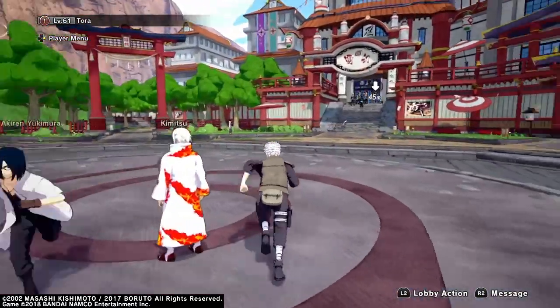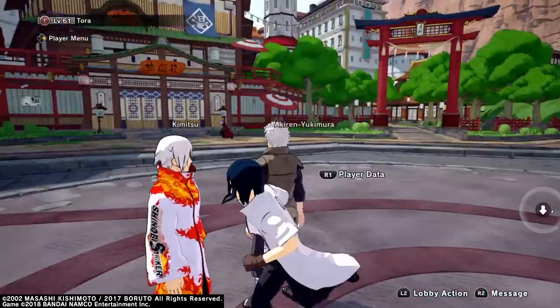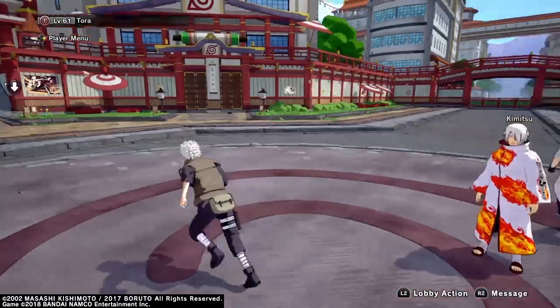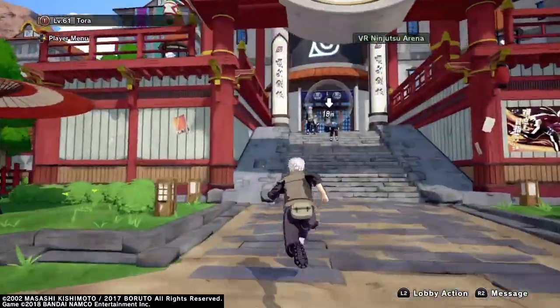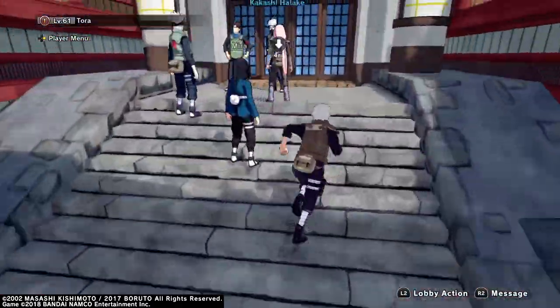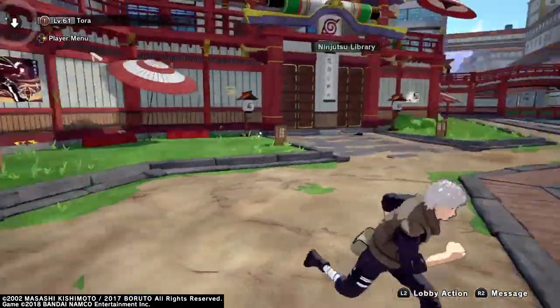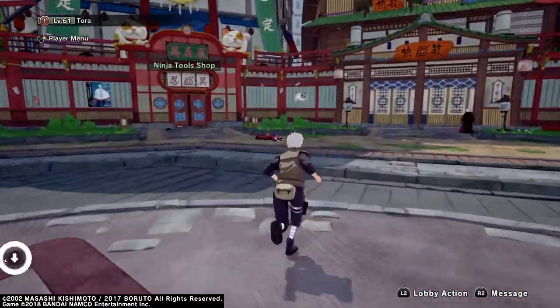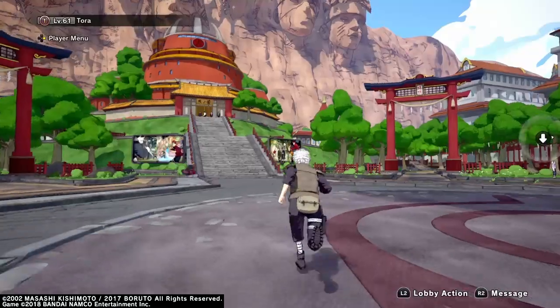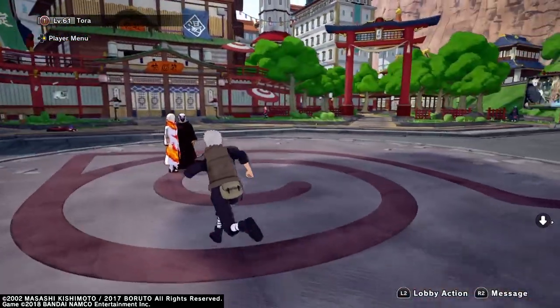If you don't believe this is the full game, I don't know what to tell you. You can see these other guys with Shinobi Striker coats, this guy with Shikamaru's cloak on, mini soccer over there, and the VR ninjutsu area. The reason you aren't seeing all the other NPCs is because I haven't completed the main tutorial yet — it's longer than I thought.